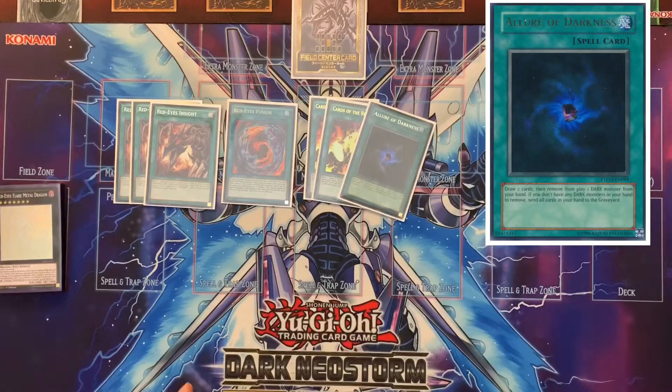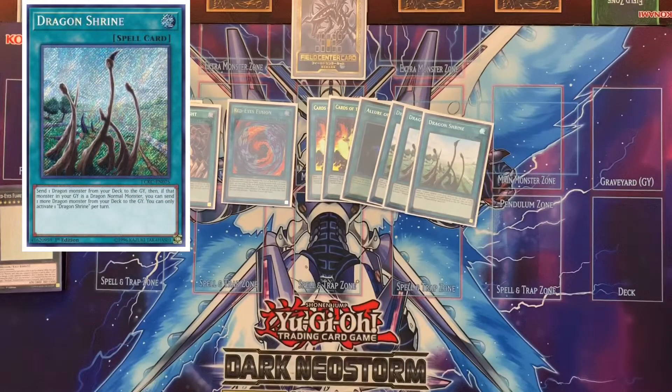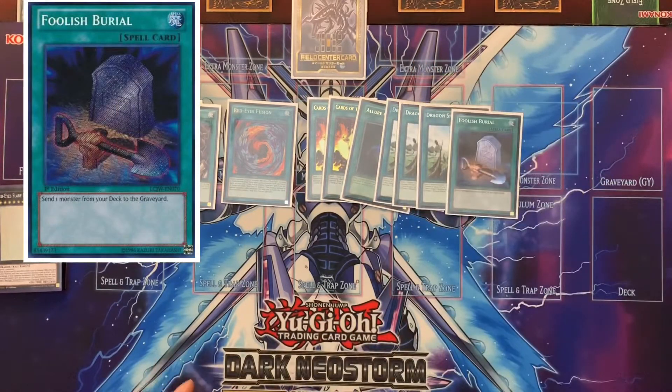One Allure of Darkness — sometimes you have a monster you don't want to banish in your hand, but it's an easy draw spell. Three Dragon Shrine allows you to mill a vanilla as well as, if it is vanilla, mill another dragon. You can use Darkworm, or if Darkworm is already in your hand or banished because you already used him, you can mill one of the guard dragons, and then if you're able to mill a vanilla you can special summon that guard dragon. Another send-to-graveyard card is Foolish Burial — Dragon Shrine is better, but it's always good to have an additional way to do that.